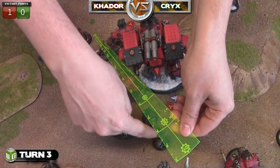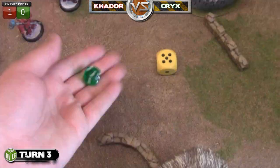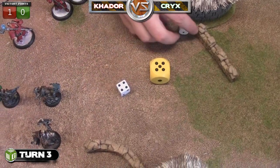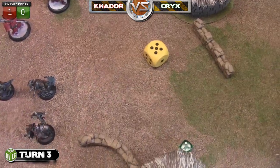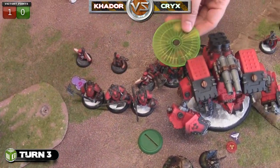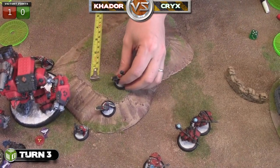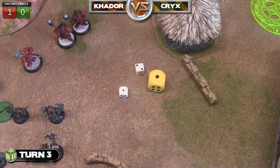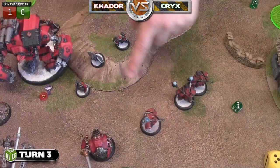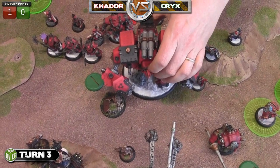The Graylord Ternion moves up. One wants to get into the gap to hit these two Bane Thralls - I'm trying to dominate my objective for a point. He fires, hits the first one, wounds it, but it makes its tough - knocked down but still contesting the objective. The second one fails its tough roll and dies. We add blizzard cloud effects on top of the Demolition Core and Karchev. The other Graylord Ternion finishes off that last Bane Thrall - hits it, fails tough, clearing everything within four inches of the flag. More blizzards drop on the Demolition Core for the extra defense bonus.